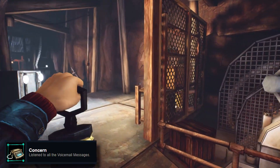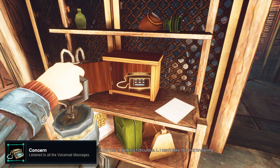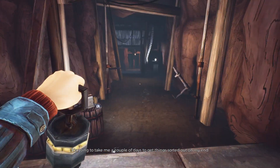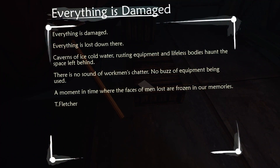As I walk over to this phone, this is another achievement called Concern — where we listen to all six voicemail messages on little phones dotted around the map. I didn't think it was important to mention until we got the achievement and this is the final one. As you can see all the little dots on the phone have been filled in. This next projector is really simple, fun, and nicely straightforward — this whole area is actually really great.